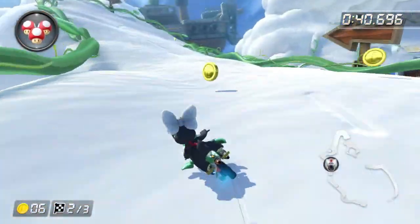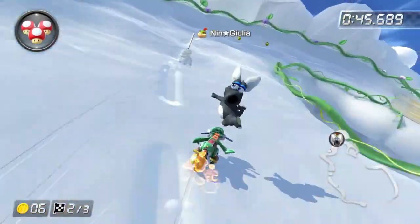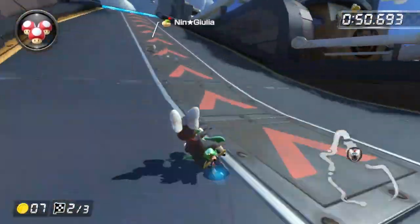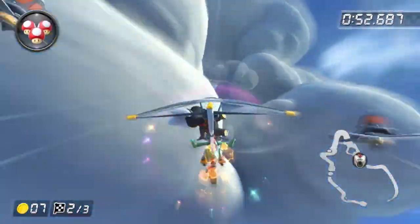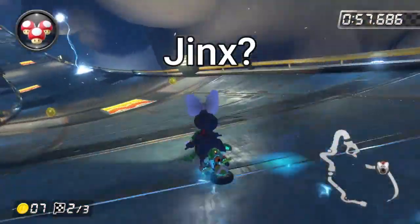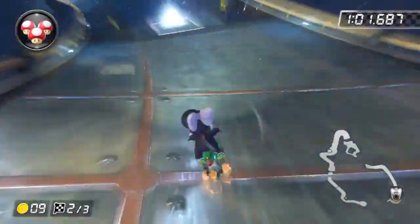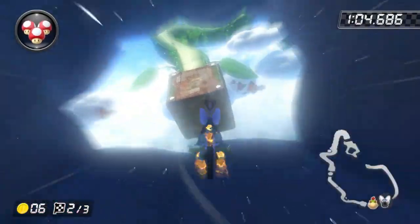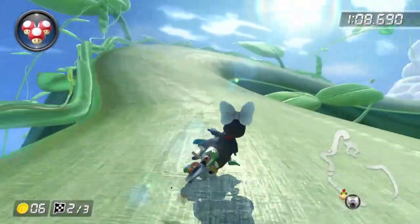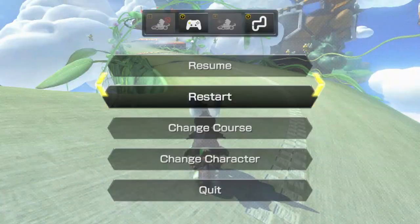Coming around the first lap we're basically neck and neck, but I'm wasting some time collecting coins. This one is tricky because I'm not very good on this track. I have seven coins but haven't used a mushroom yet, so we're actually in pretty good shape. Then I jinx myself again — what else is new. I can't seem to hit that shortcut for some reason, so I'm going to restart.